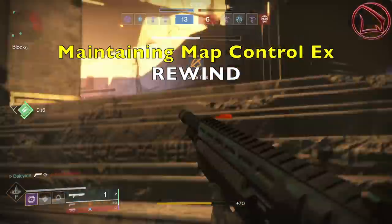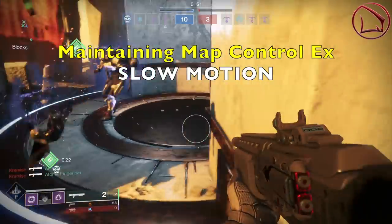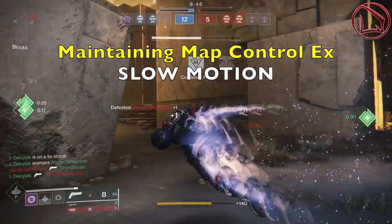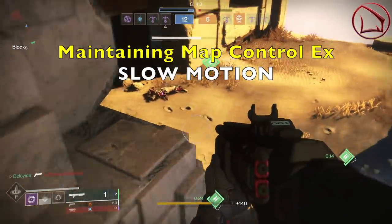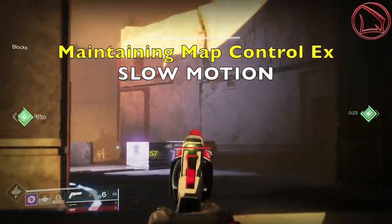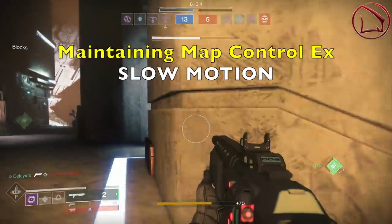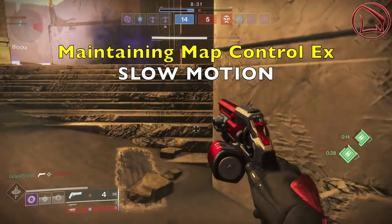As I rewind this entire engagement and play it in slow motion, the primary principle I really want you to grasp is that there are many 1v1 engagements that turn into 1v2s and 1v3s that you may not necessarily need to win. All you simply have to do is hold them off as long as you possibly can while maintaining that map control. In this case I took out two of those guardians in the process, but if you don't, don't feel bad. As long as you stay alive, maintain that map control, and keep the enemy guardians pushed back into the spawn, that is certainly a very successful 1v2, 1v3, or potentially 1v4 engagement, and to you I tip my hat in respect.